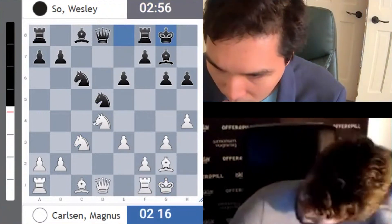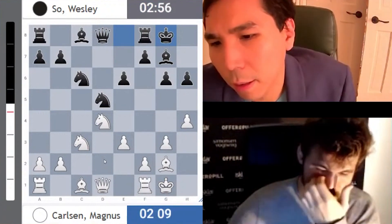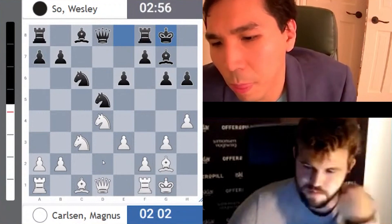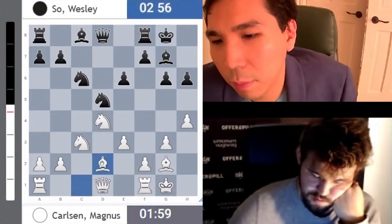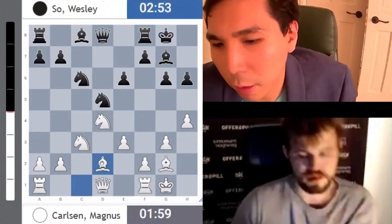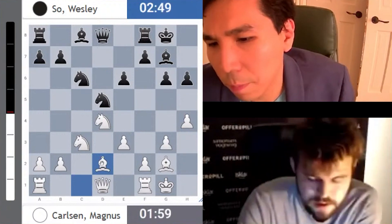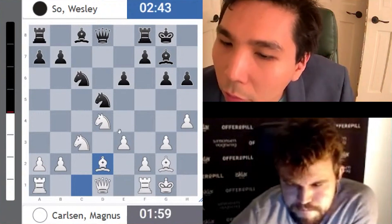Okay, castling seems reasonable. Knight c3 - it's like I had a game like this but with the pawns on h2 and h7 against someone, I believe in the World Cup 2015. But now I have a feeling that I may have had this - I take c5, exd5.